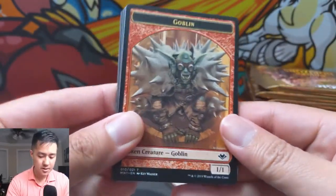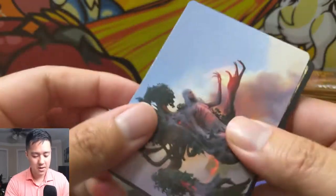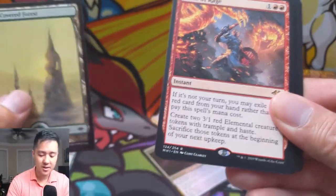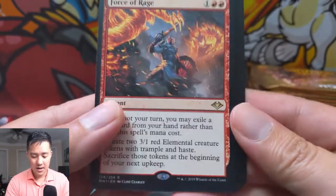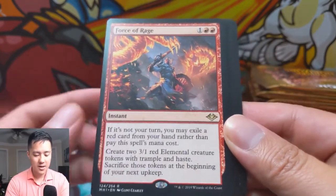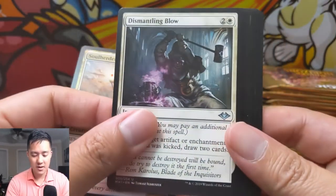We got a goblin and Wrenn and Six — that's who we're definitely looking for. Snow-covered forest and Force of Rage. This card is terrible. The force part means you can cast it on your opponent's turn by discarding another red card, but I'm not sure why you'd ever be desperate enough to need two 3/1 tokens that don't even have haste because they're about to go away.